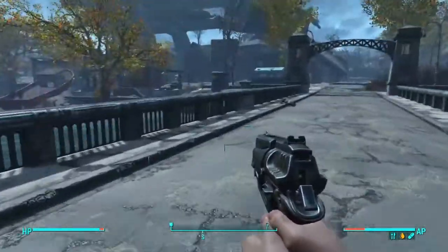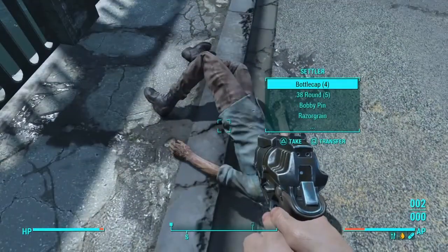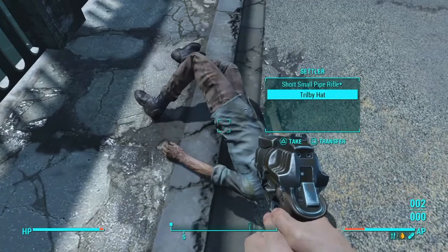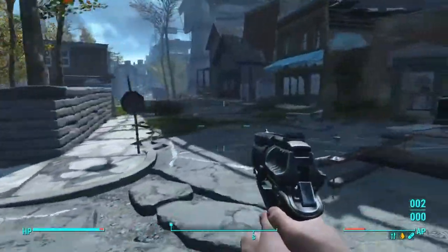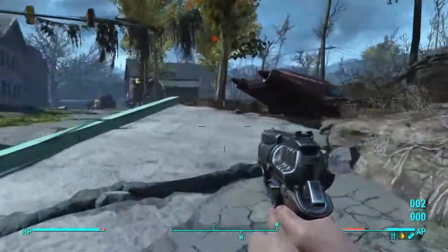I also want to favourite that. I'm going to grab a short pipe rifle, green shirt and combat boots — I really don't need them but just in case I fancy changing clothes. This area was really filled with zombies. We only got two bullets left, so I need to take that into consideration.